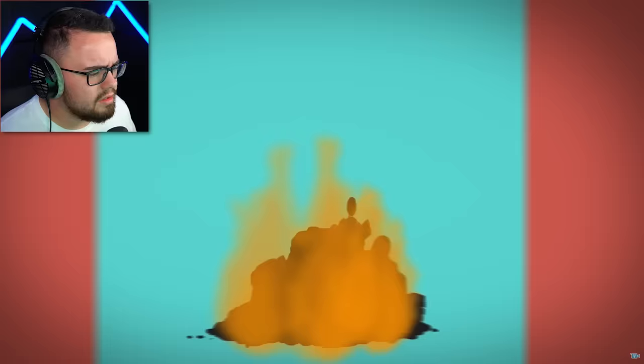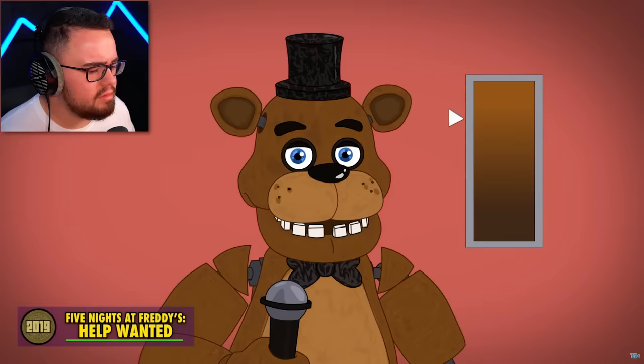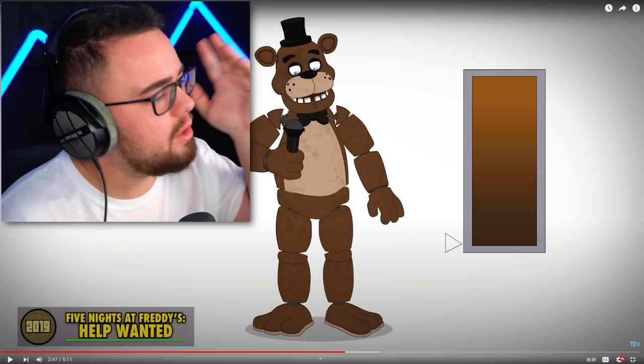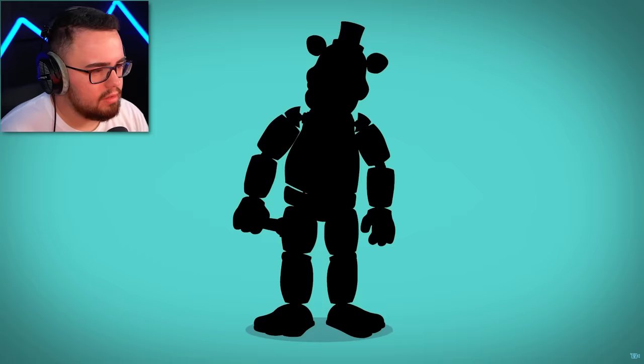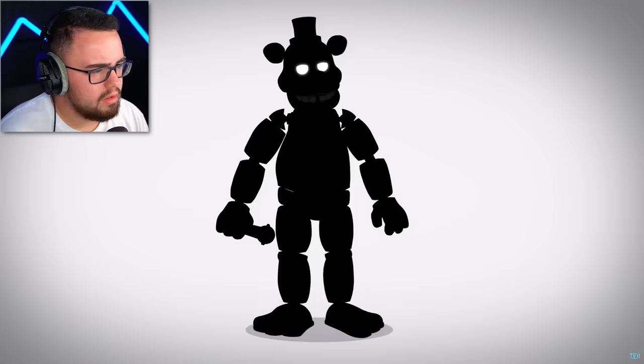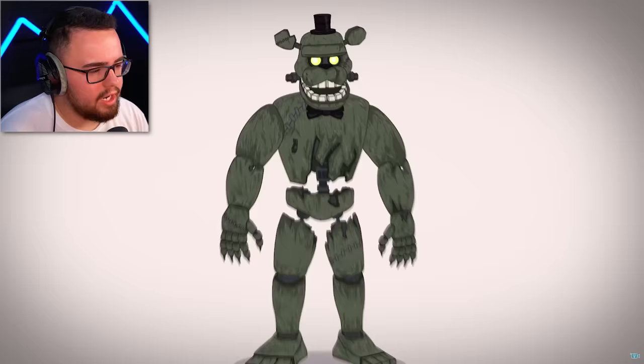The spin-off Ultimate Custom Night includes a non-nightmare Fredbear. In Help Wanted, Freddy's look is notably less saturated. Toy Freddy is browner and missing his upper teeth. Phantom Freddy is less broken down and has transparent patches. A Dark Freddy variant with glowing eyes and teeth, along with an illuminating red version, are also included. And Dread Bear, a stitched Frankenstein-like Freddy, awakens in a DLC.